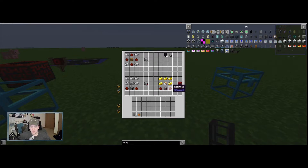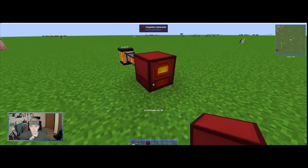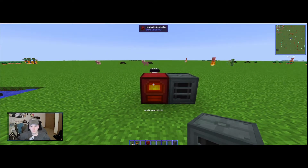The next item you need is a magmatic generator, which takes lava and turns it into RF. The items you need are some gold, redstone, and a furnace generator. First you craft machine blocks, then use those to make a furnace generator, and then use that to make the magmatic generator. If we take this and pop it right in front of the ender tank, you'll see it instantly turns on, fills with lava, and over here you can see we have ten thousand out of one hundred thousand RF already building up pretty quickly.